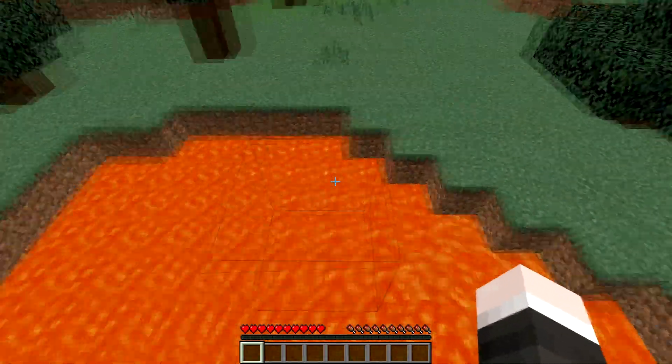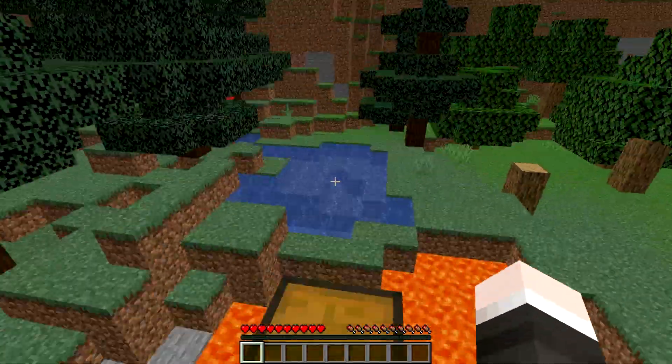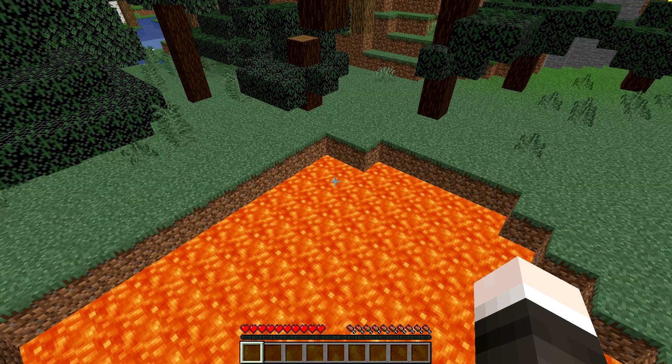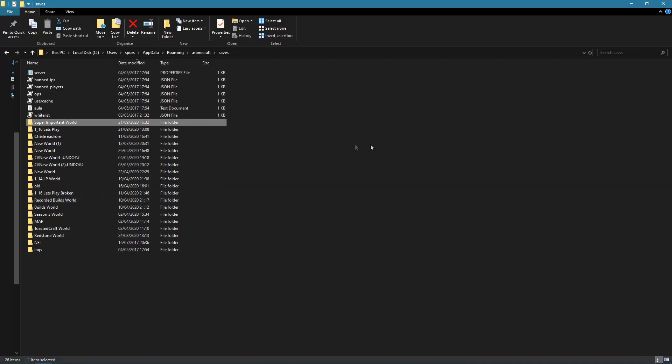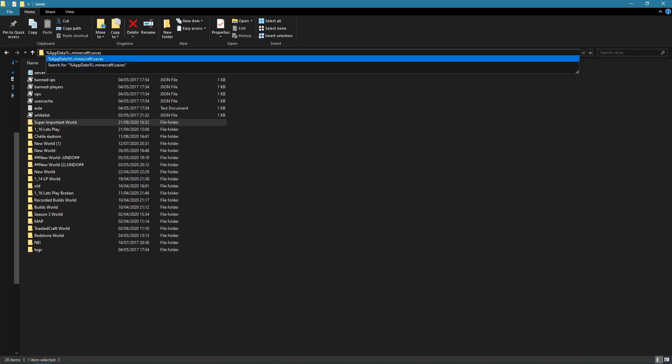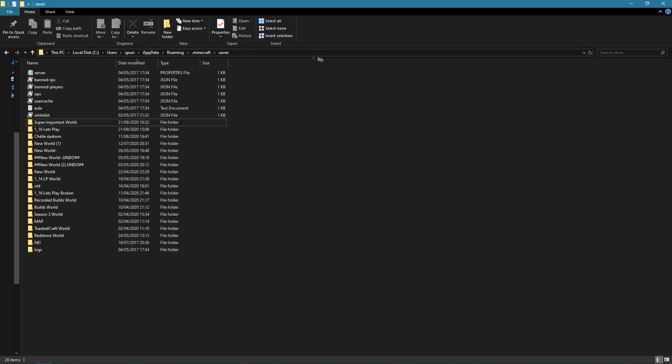I'm going to head over into my %appdata% roaming folder so I can show you the .minecraft folder and how to do a backup manually through there. We're over in the .minecraft folder. To get to this, for anyone that doesn't know, what you want to do is type in %appdata%\.minecraft\saves — that will take you to your saves folder. I can't give you the exact direct address outside of that because depending on your user setup for your actual computer, it will be different compared to mine. If we go into the saves folder, it's all labelled in folders for the exact world, and it will be typed exactly the same as before.